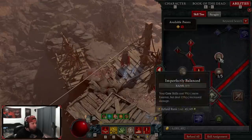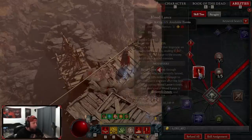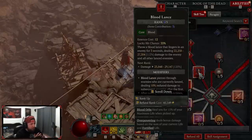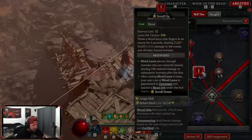One point in Unliving Energy for more essence, but mainly to get to Imperfectly Balanced — it costs more but we deal more damage. Blood Lance is only going to cost 12 for us. I've been testing with putting max points into this for even more damage. You could take points out to reduce the cost, but the damage is just what we need here.